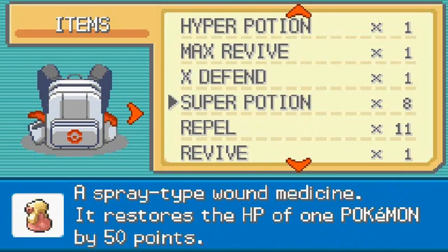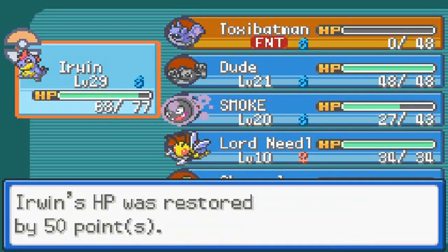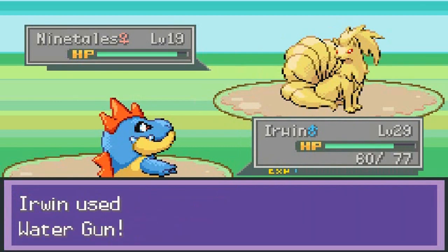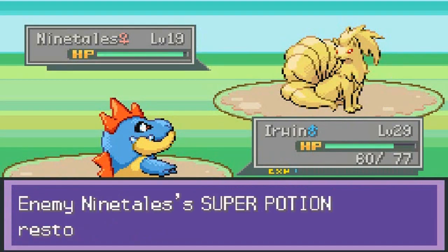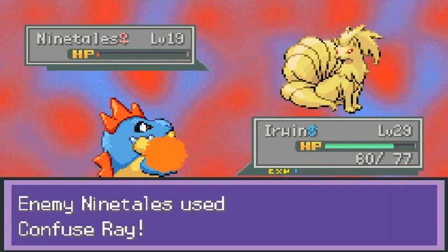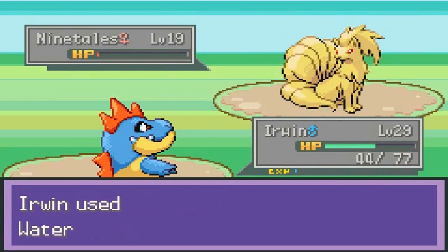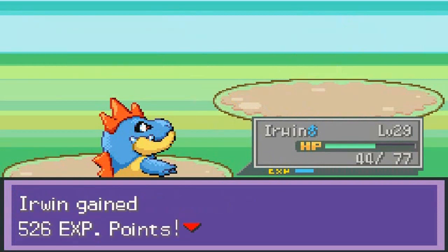Let's go with Super Potion. Ember will not work here. Water Gun — eat that, eat that again. Let's go with another Water Gun. There we go — that's how you beat a Ninetales.